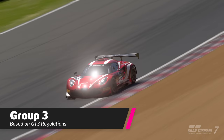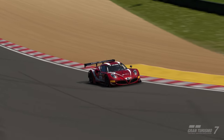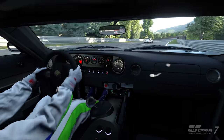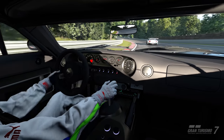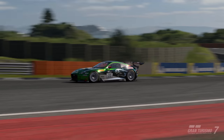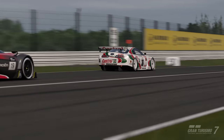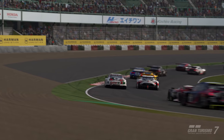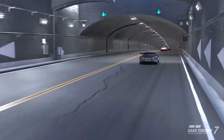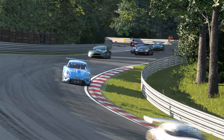Group 3 is a step up from Group 4, and mainly consists of GT3 racing cars. Much like Group 4, there are real-life GT3 racers, fantasy GT3-spec cars, and other racing cars from the past at a similar pace. These cars have more power than the Group 4s — around 150 extra horsepower — and more advanced aerodynamic development, making them quicker in the corners as well as on the straights. The oddballs in this category include cars from the JGTC era of Japanese sports car racing in the late 90s, as well as some older GT1 machinery, creating an excellent balance for tactical racing in GT7.